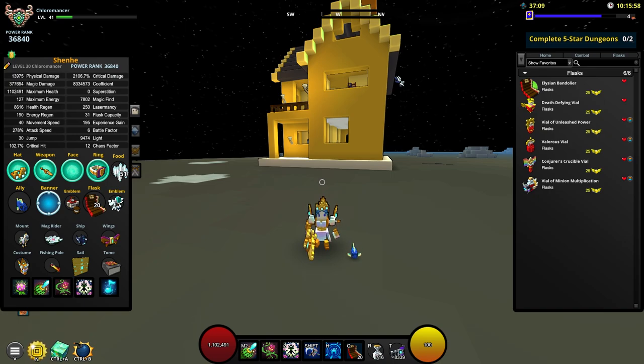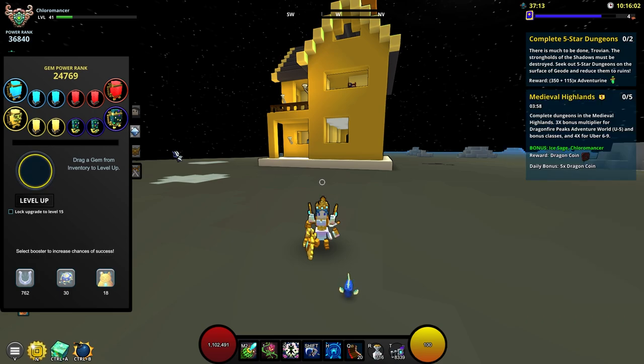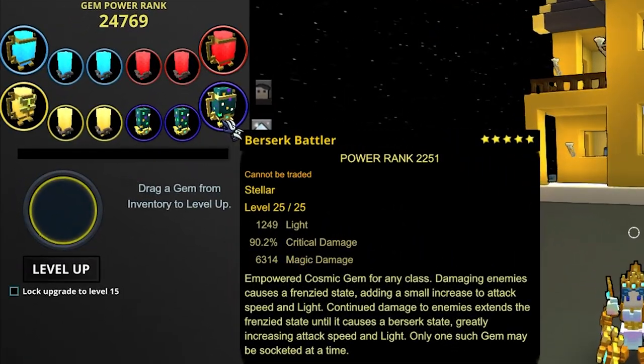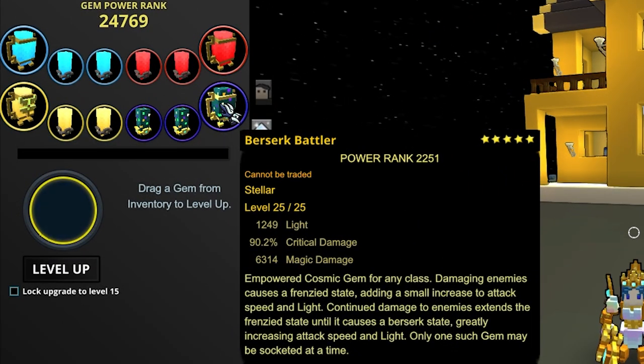Now for the gems — when playing a DPS class in the Geo topsides or in the Delves, the Berserk Battler gem is a given. You're going to need the additional 250 or 750 light. Berserk Battler is pretty much one of the most important gems, if not the most important gem, that you should have on a DPS Chloromancer.